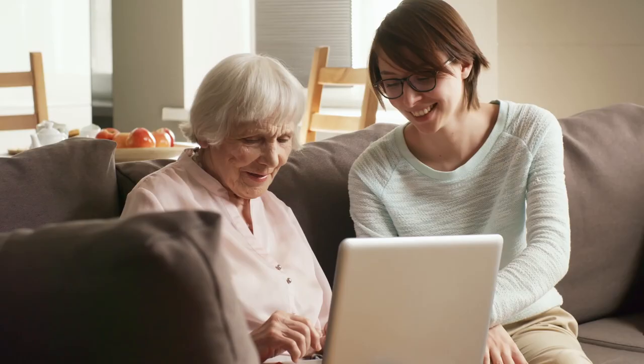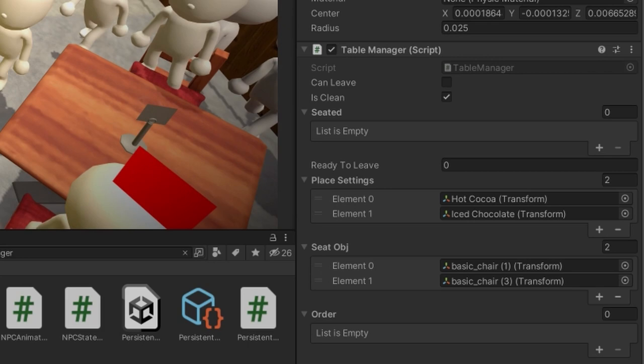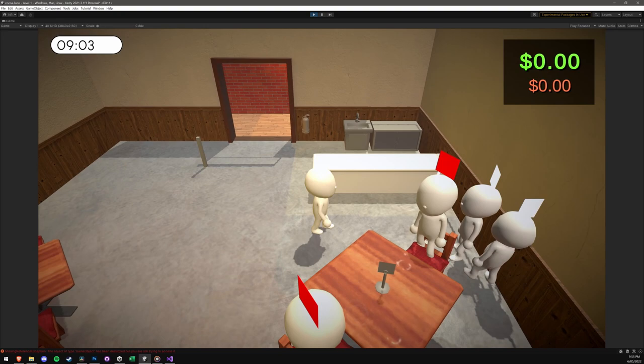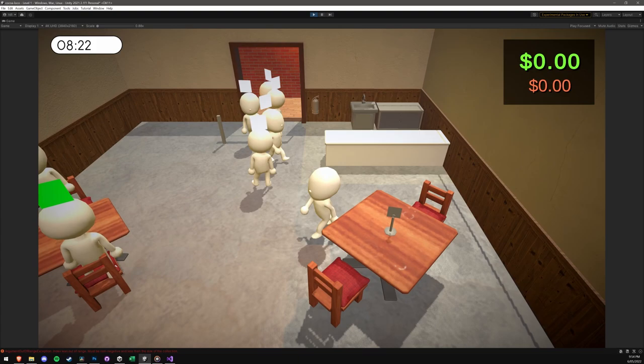Not only do NPCs know what they want to order now, we actually have two more managers in the game scene. For those who might not be familiar, managers are just scripts which store functions and handle general information for something to happen within the game. And you can see here, I've added a table and kitchen manager. The table manager is responsible for each customer sitting at a specific table, so when they order, receive an item, or leave the table, the table manager is aware of all of that and can act accordingly.